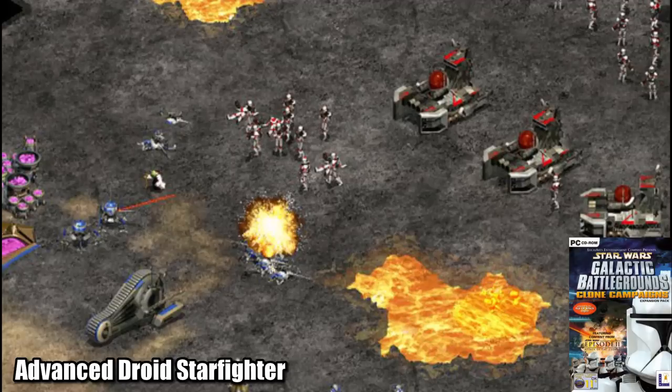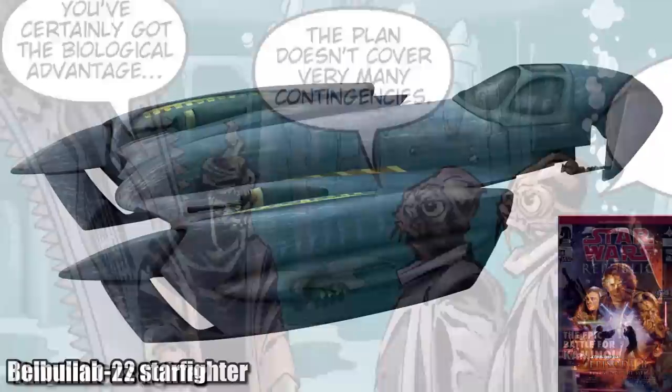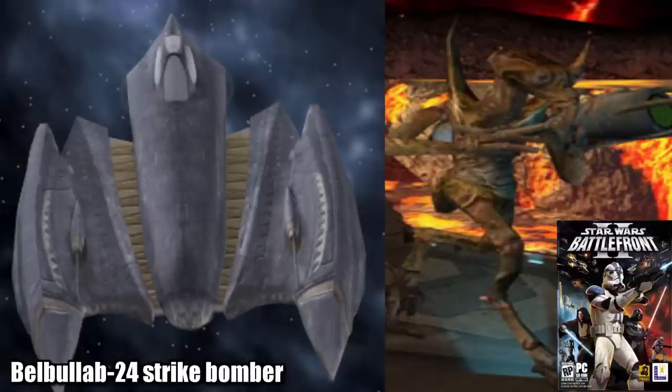The amphibious fighter was actually of Mon Calamari design, brought into the CIS by the Mon Cala Commander Marai, who was seen as a traitor to his people. The Belbulub-22 Starfighter was manufactured by the obscure company Fethan Ultra Scalable Assemblies, one of which was used by General Grievous, who named his starfighter the Solus-1. They also produced the Belbulub-24 Strike Bomber, which was used most notably by the Separatist holdout Geyser Delso on the planet Mustafar.